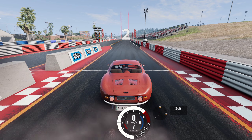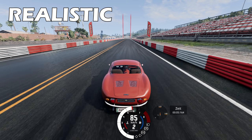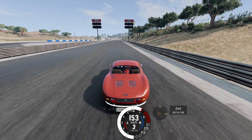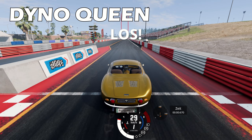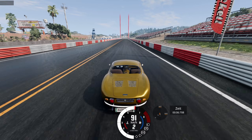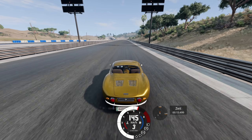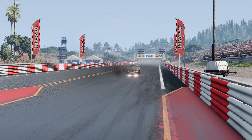So how do they compare on the drag strip? First the standard one in red — the time is 14.8. And then the Dino Queen — the time is 15.5. The Dino Queen loses. But why is this happening? The Dino Queen has 10 more horsepower. This does not make any sense. Or does it?